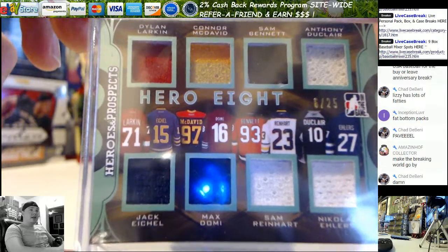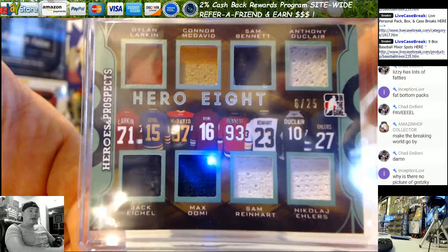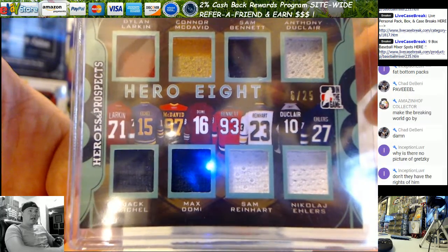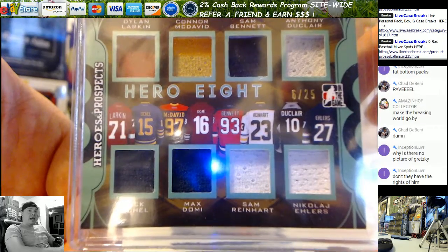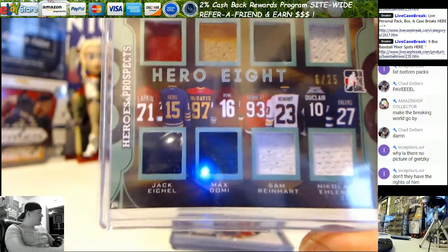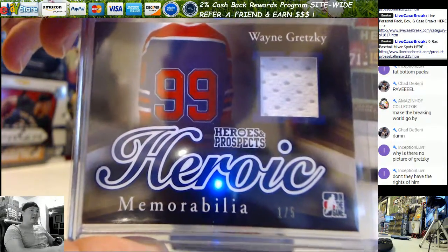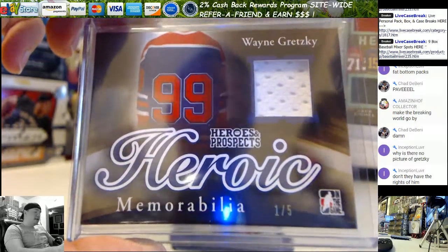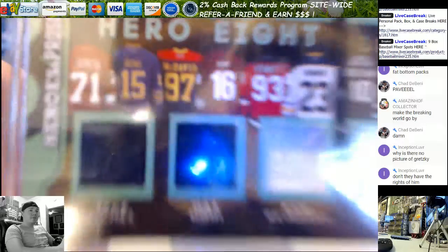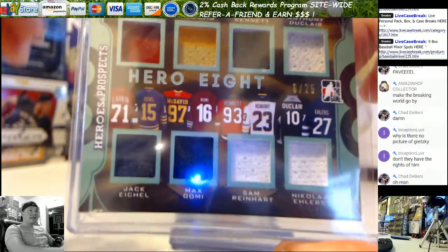Dylan Larkin, Connor McDavid, Sam Bennett, Anthony Duclair, Jack Eichel, Max Domi, Sam Reinhardt, and Nikolai Ellers. That's why there's no picture of Gretzky, and that's why they don't have his name on the back of the jersey. All they can have is the 99 — that's all they can have for Gretzky. They can't have it like the other guys with their name. Maybe he'll kill his Upper Deck deal someday. I doubt it.